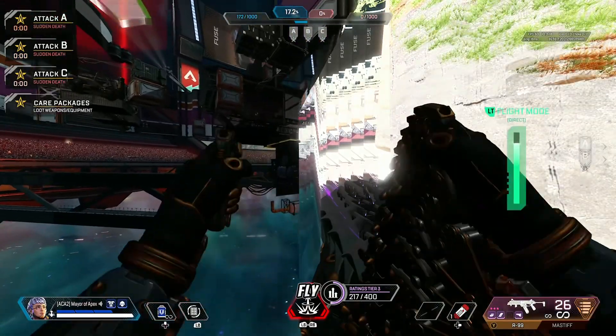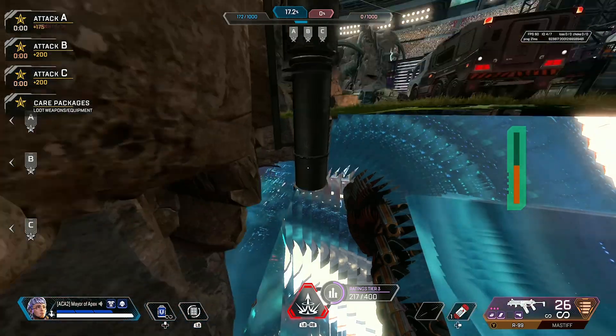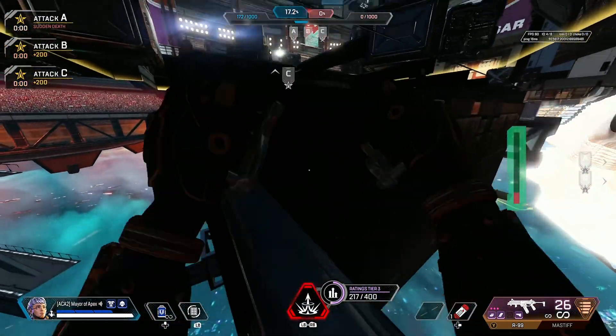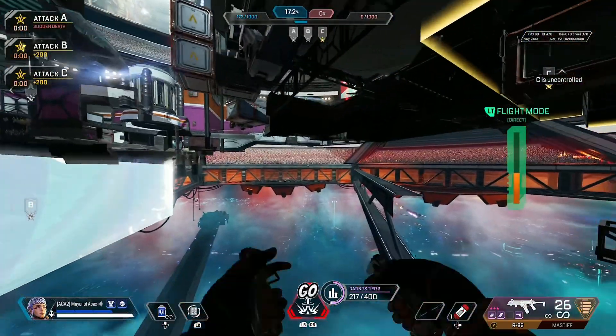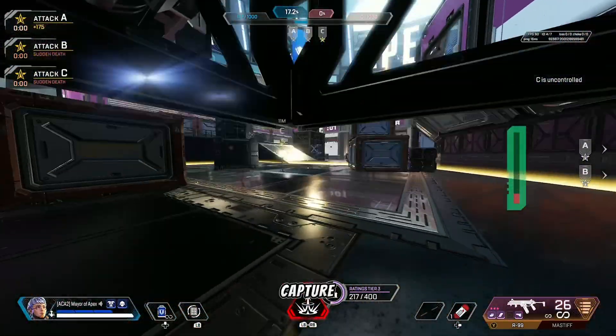You'll head towards C — just fly up onto this invisible wall. For the C platform, you're going to want to slide towards C, land on this ledge right here, and then once you have enough fuel you can just go up and around right here and sit in this corner to capture C.